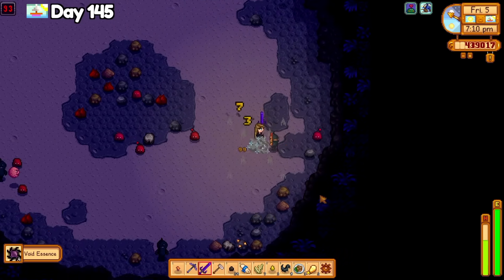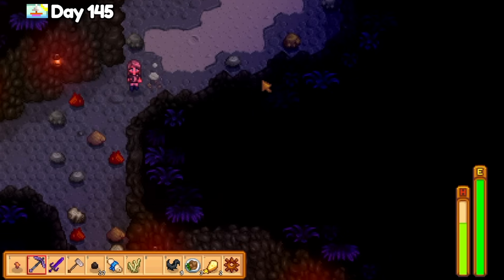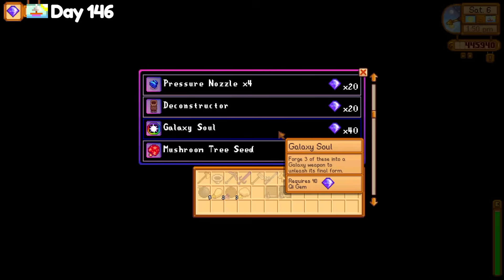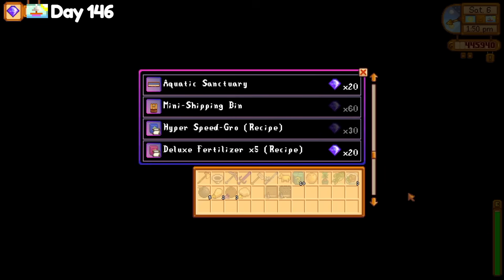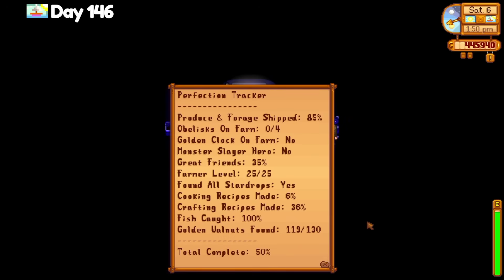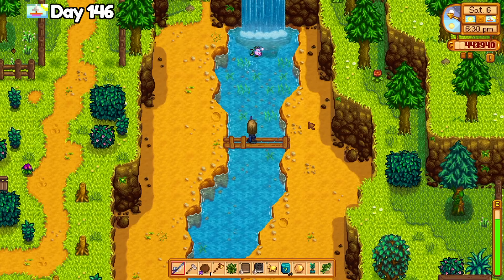I checked on the walnut room and I traded for the key to the town and the heavy tapper crafting recipe for more oak resin. I really need to craft more kegs. I also picked up the extended family quest again — 50% completion. I caught the Crimsonfish and Miss Angler today pretty easily and saved everything for the fish smoker. I saw a very heartwarming cutscene with Gus and purchased a movie ticket for the very first time.